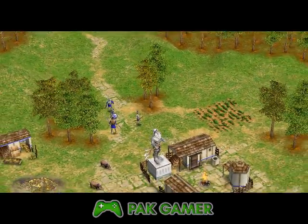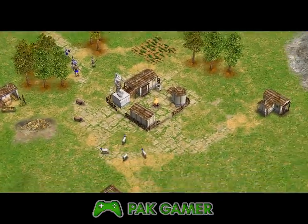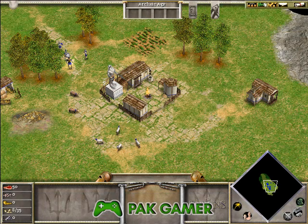We have returned. To properly honour the gods, you must gather 100 food, 100 wood, and 100 gold.